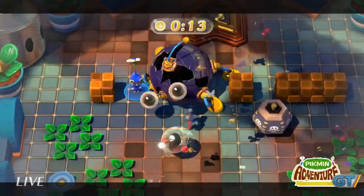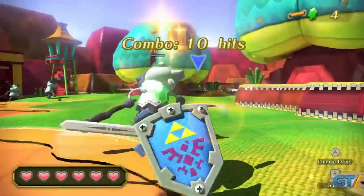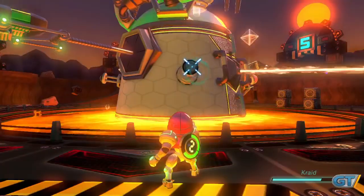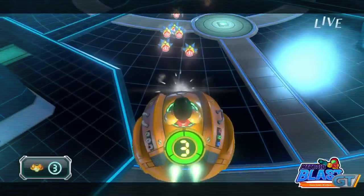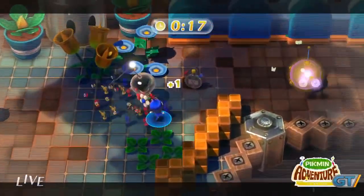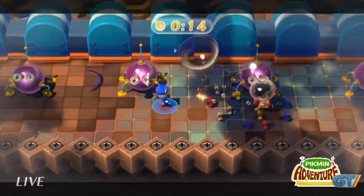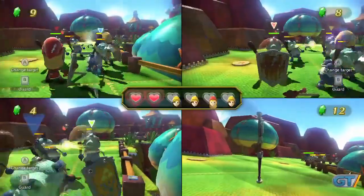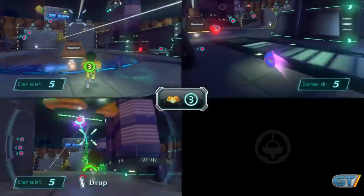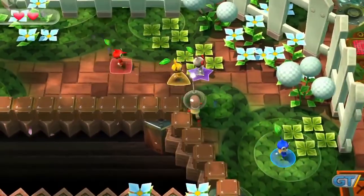Zelda, Metroid, and Pikmin all show up in truncated versions of their console selves. In Zelda Battle Quest, you can play with sword or bow as you take an on-rails trip through familiar locales. Metroid Blast includes both ship and on-foot variants as you attempt to wipe out waves of enemies. Pikmin Adventure simmers the series down to its core as you're only responsible for vanquishing enemies and collecting nectar to level the little guys up. All three can be played both cooperatively or competitively, and while they pale in comparison to the full games, they still manage to entertain across their increasingly difficult ten or so levels.